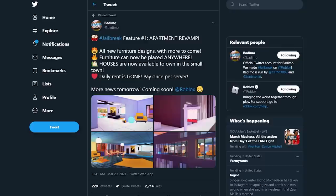So this is it — BattleMo announced on Twitter today: hashtag Jailbreak feature number one, apartment revamp. All new furniture designs with more to come, furniture can now be placed anywhere, houses are now available to own in the small town, daily rent is gone, pay once per server. More news coming soon.